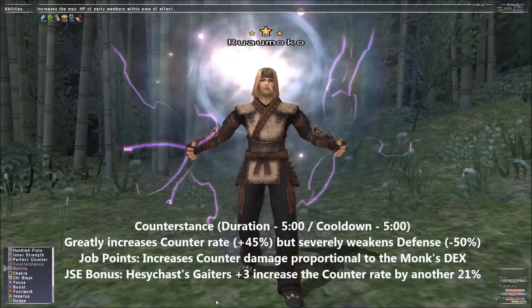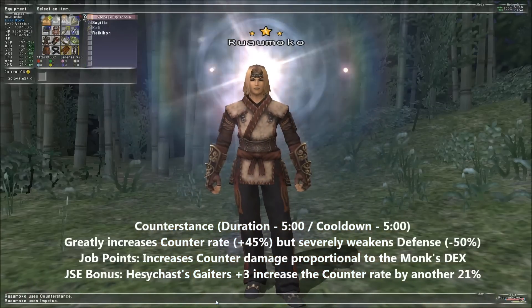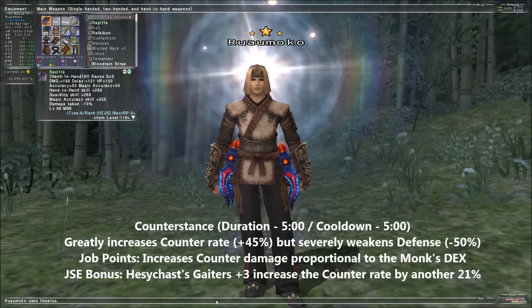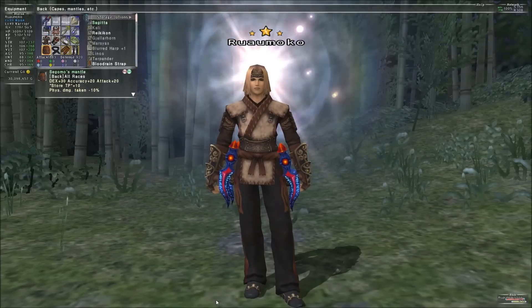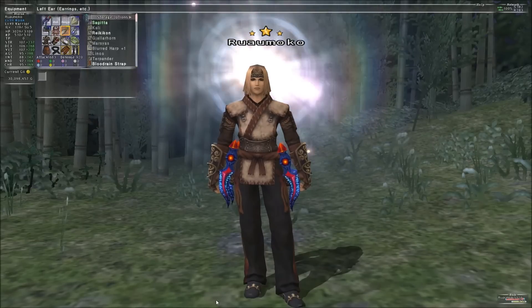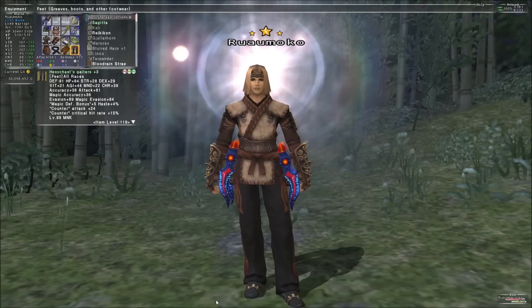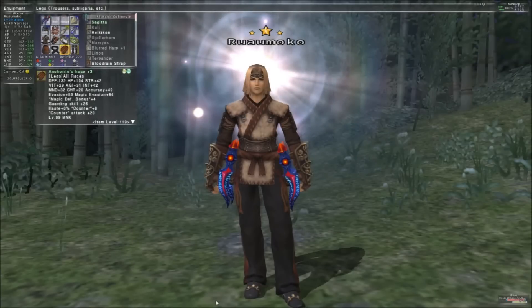The accuracy cap going up also buffed counter rates — you've heard that from me before — but here's the thing: Impetus works on counter attacks, and counter attacks also work for Impetus's cumulative total. I've actually created a completely new set for when Impetus and Counter Stance are both active, and the results have been devastating. Counter attack damage is increased during Counter Stance if you have job points invested in it, and since Counter Stance will cap out the counter trait completely when it's just with the Relic feet, you have a lot of leeway to work with when creating sets. My Counter Stance set you're seeing here is an amalgamation of my Impetus TP set and a straight PDT/DT set, because you need to balance out that 50% defensive drop from Counter Stance in case attacks somehow get through.